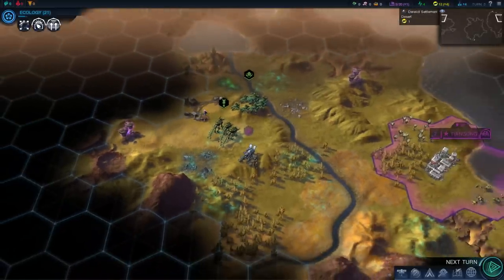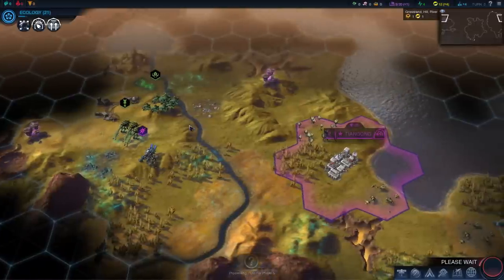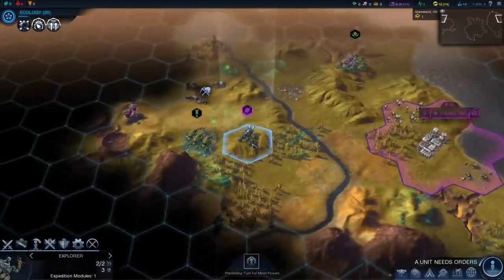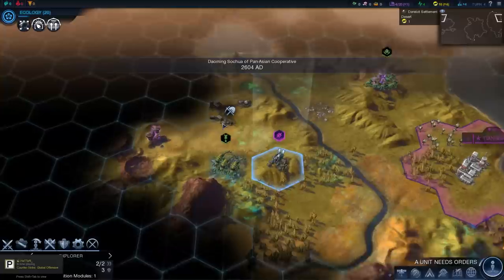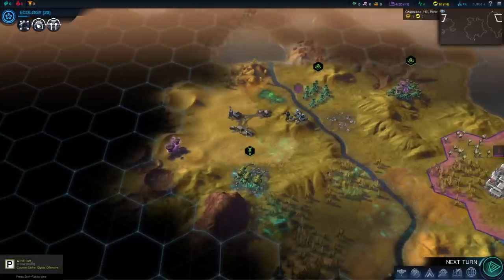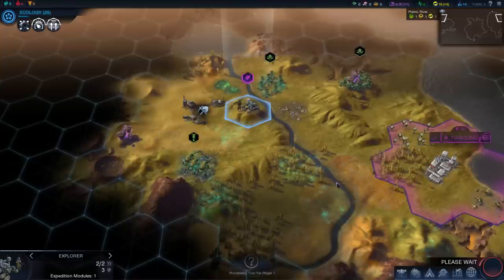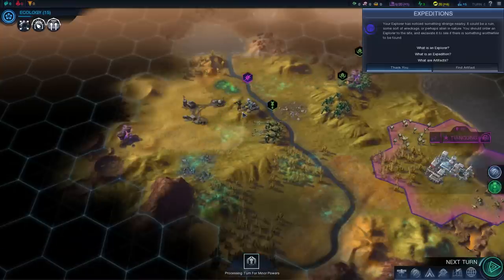I really want to access that derelict settlement right there, but I just can't reach it because of the alien units present on the map. Inside the game, the aliens are not hostile if you don't anger them. So long as we don't attack them and don't bother them, they should be more friendly than not.